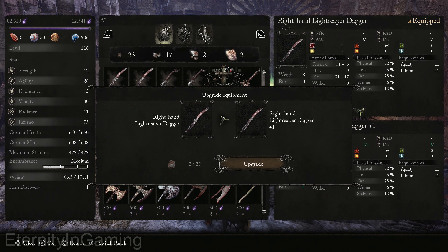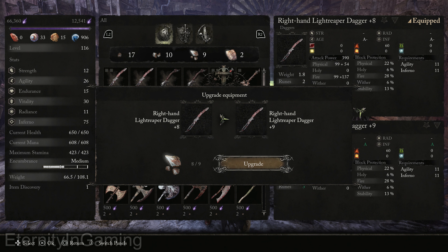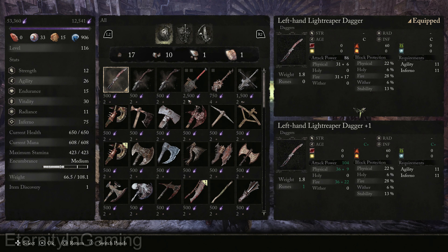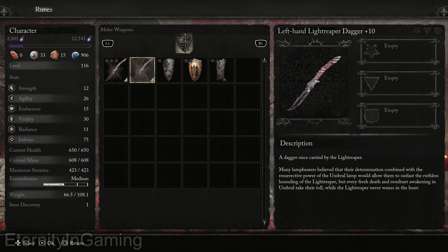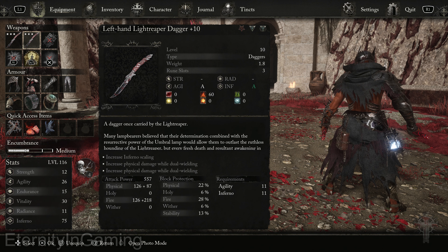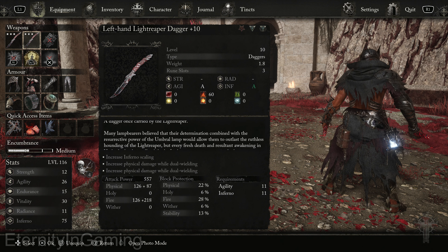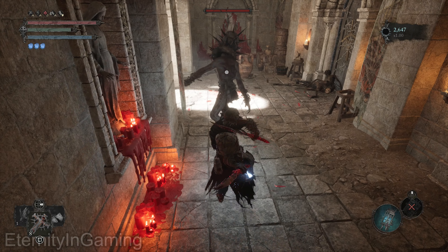Now I have the daggers — I'll max them out real quick. Same thing, if you max them both out they'll have the same stats. They'll get a star socket, a diamond, and then a hybrid. They both scale with inferno and agility and they also have some burn attribute, which the swords don't have. But they don't have a unique special attack like the swords — they're not going to be shooting out flames or anything. But they attack really fast and they seem to hurt.